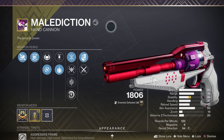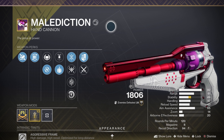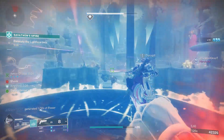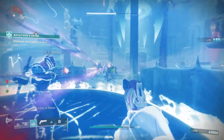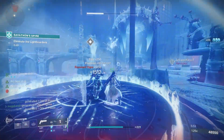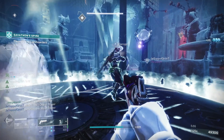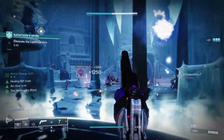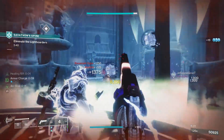Malediction is a legendary kinetic hand cannon with an aggressive frame, meaning it's got high damage and high recoil, and this one is optimized for long distance shooting. Looking at the stats: 92 for impact, 61 for range, 29 for stability, 32 for handling, 28 for reload speed, 20 for airborne effectiveness. It's a 120 rounds per minute hand cannon with 9 in the magazine.